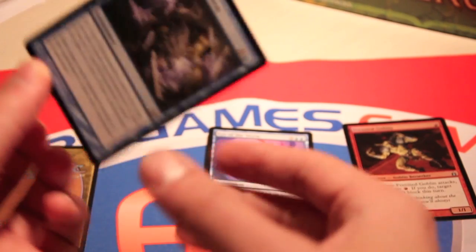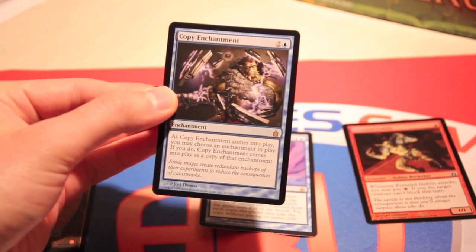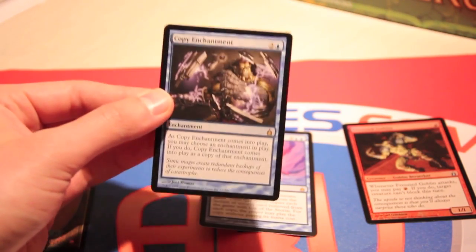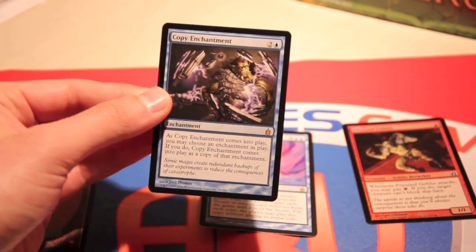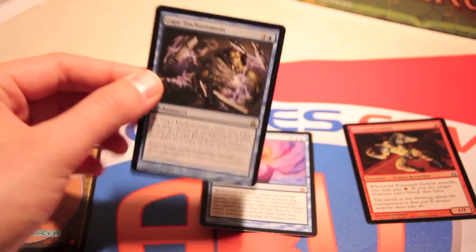Then we have Copy Enchantment. Everyone thought this would be big when Theros came out — maybe it can be in the future. It comes into play and you may choose an enchantment, and if you do it becomes a copy of that enchantment. So if they play a god, you have this and it becomes a copy of the god, or a copy of any really powerful enchantment. It's a fun card, probably sees some play in EDH.